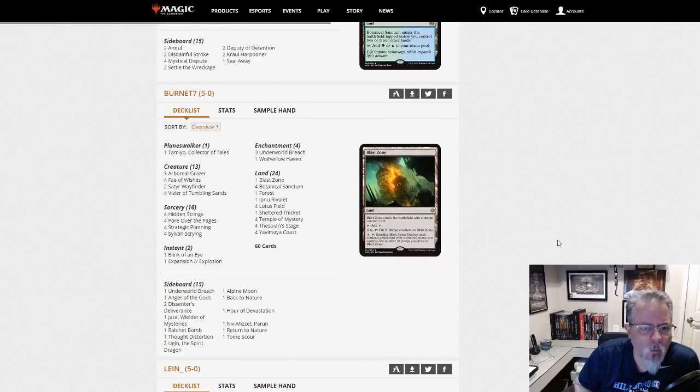Burnett 7 with the Lotus Field combo deck — Lotus Breach. There's your Lotus Breach deck, shows up in every dump.